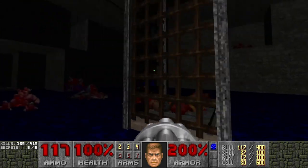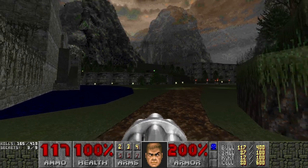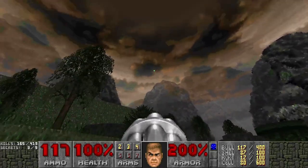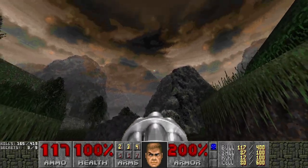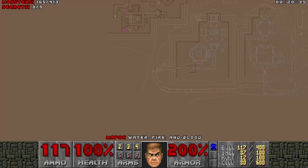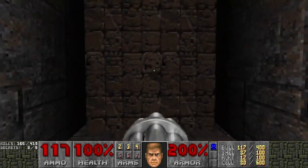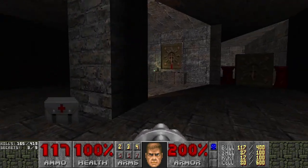It looks like these are the other two trials we have to get to. We're back outside. Let's make our way to the second trial. Is this a different skybox? This looks like a bit of Doom 1 mountains mixed with Doom 2. The trials look balanced to go either way.